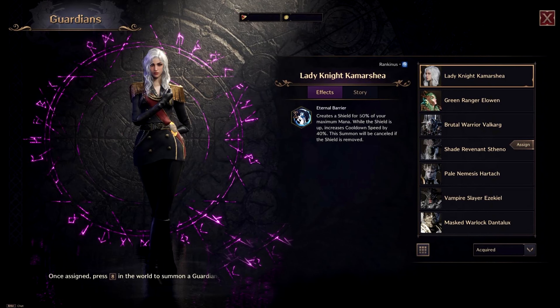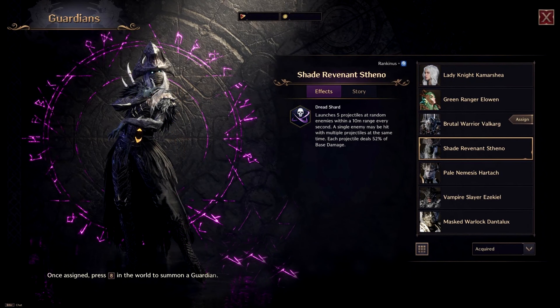For Guardian Choice, we have two best options. The first is Lady Knight Comercia — if you consistently find yourself needing more defense, then go with her. Or if you want more DPS, use the Shade Revenant's Theno. This Guardian has the highest damage in the game, as he can launch projectiles every second that can crit and heavy attack.